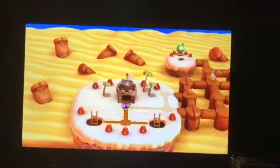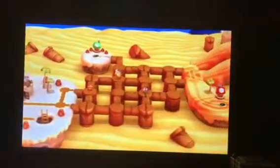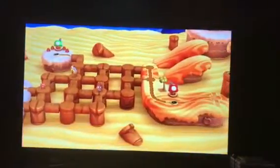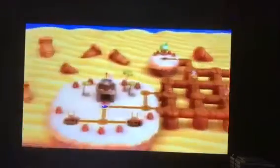And that's it for the Tower of World 2. Now we unlock the paths to the next two levels, which are 2-4 and 2-5, and that Toad House.